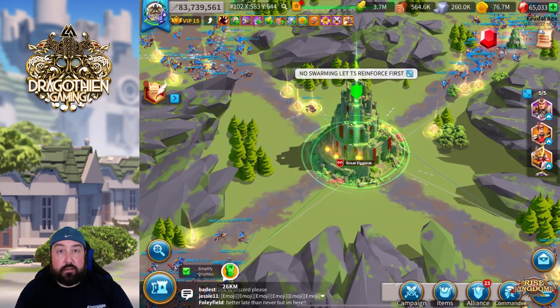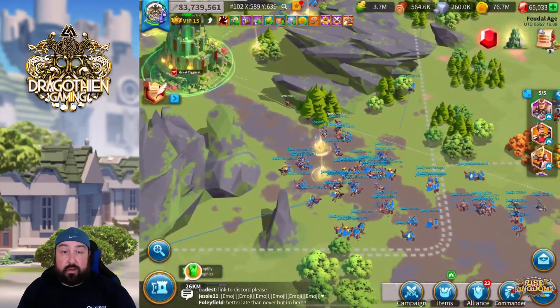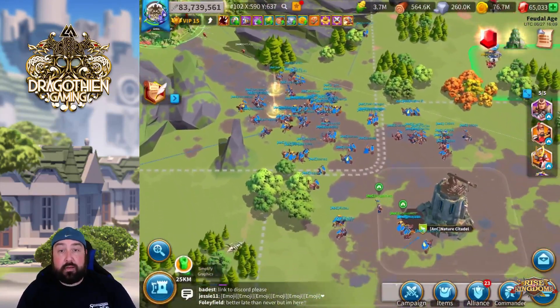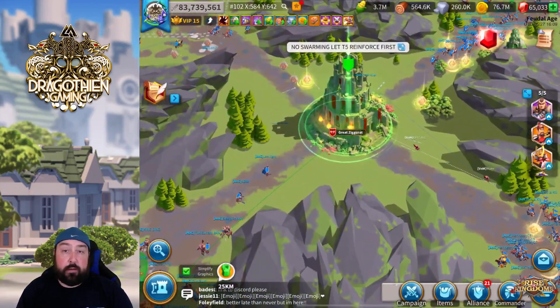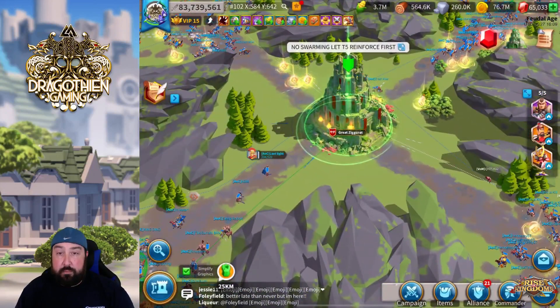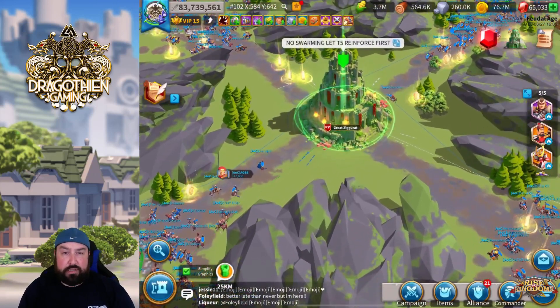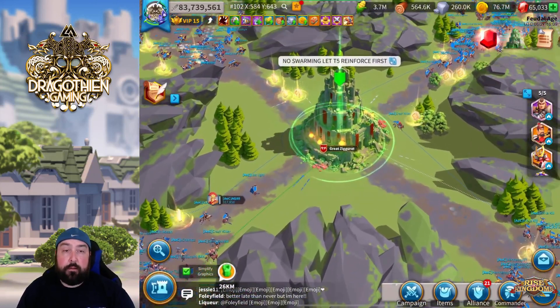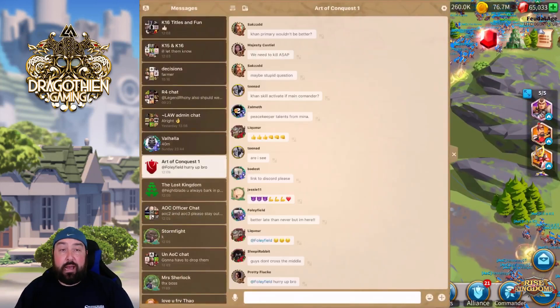We had Ronnie lead the rally because he had a level 60 maxed Genghis Khan. Although we did primary Minamoto, so it's not that huge of a deal, but he already had it spec'd that way. We used the Peacekeeping Talent Tree with max attack for the actual talent build, which I believe is on his Discord channel, and then with Genghis secondary having max cavalry.